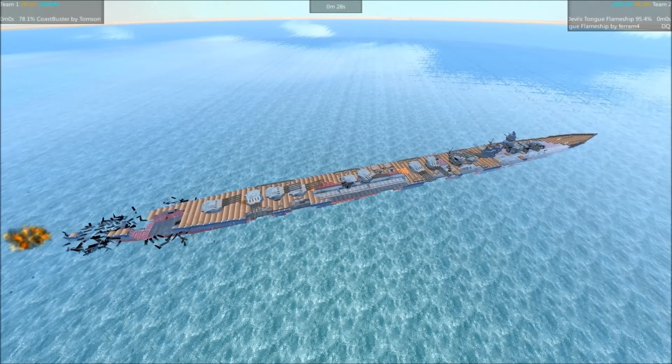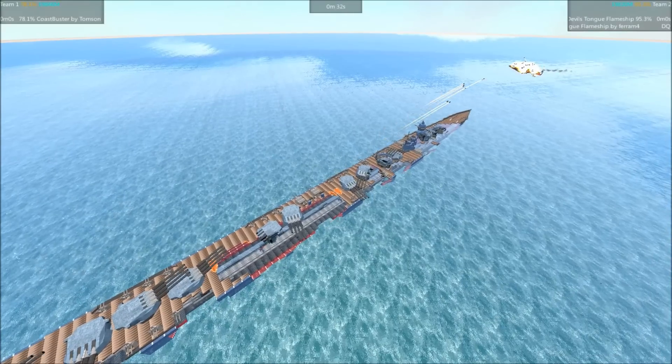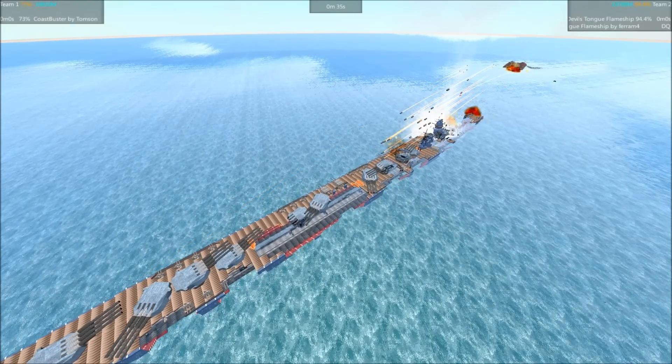It takes forever for the game to actually destroy the blocks. The Coast Buster's down to 78%. I don't think that redundancy is going to help the Coast Buster out at all here.